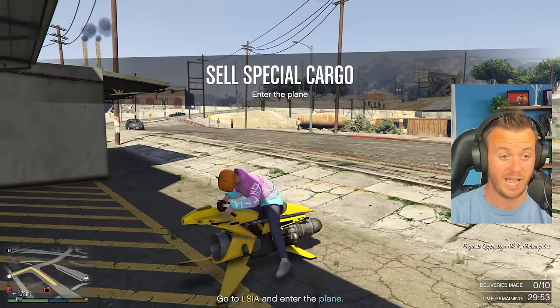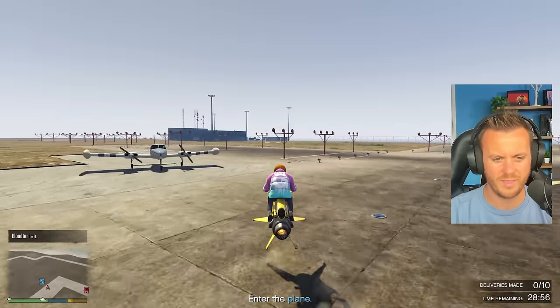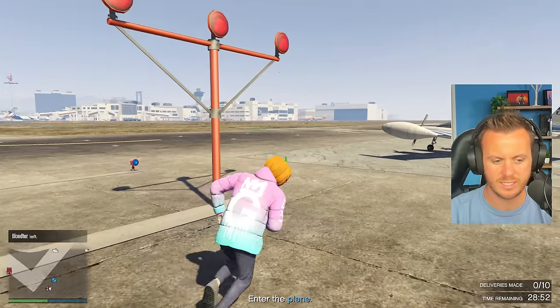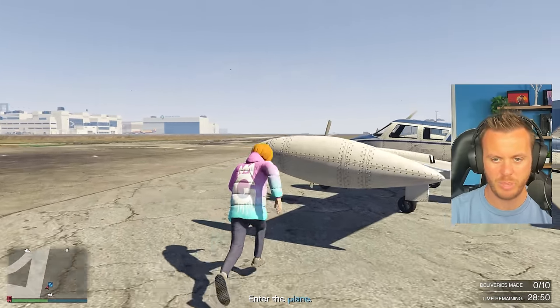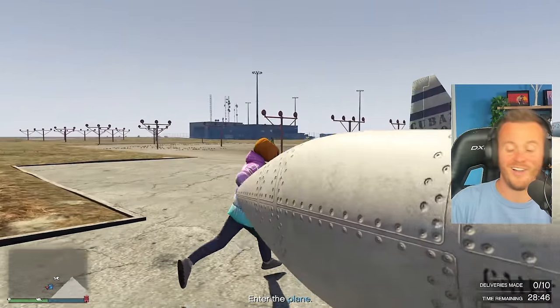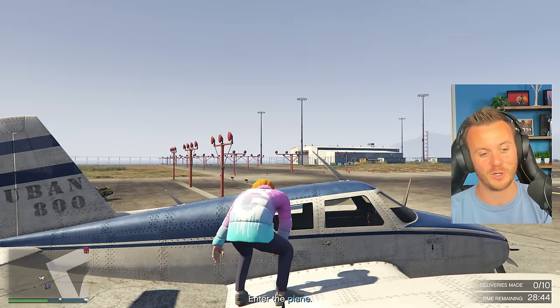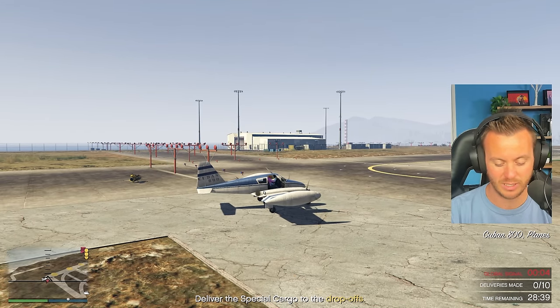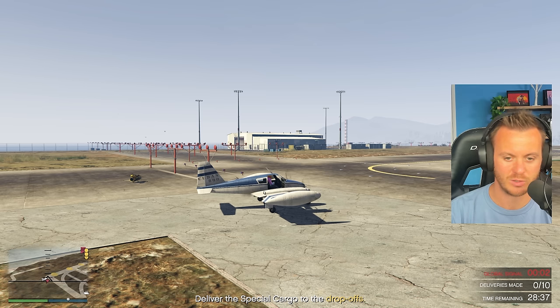It's a plane once again, which I'm fine with. Oh, and it's one of these planes — you know what that means? We're going to get shot at by NPCs, and because this thing's made of paper, we're going to go down like a sack of potatoes. All right, let's just speed this up because I'm not looking forward to this plane. If we're going to have to bail eventually, we'll bail.